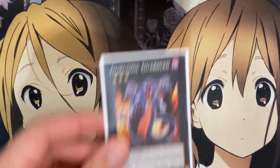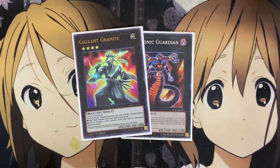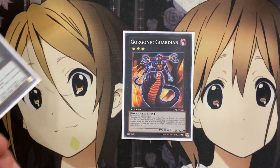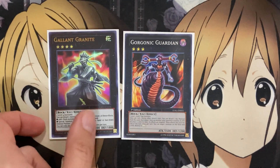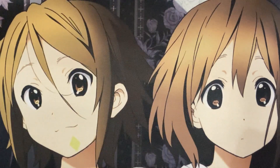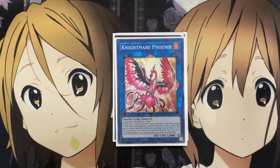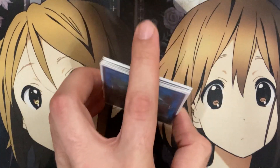For the rest of the extra deck, I run one Gorgonic Guardian and one Gallant Granite. Needing just two level 4 monsters, you can use Prisma for Gallant Granite and search out a rock monster from your deck to hand. Gorgonic Guardian puts the small golems and Earth Hex-Sealed Fusion to use, both being rock-type monsters. I also run one Abyss Dweller and one Tornado Dragon to finish off the XYZ monsters. For link monsters: one Eria the Earth Charmer, one Missus Radiant, one Knightmare Phoenix, one Knightmare Cerberus, one Knightmare Unicorn, and one Borrelload Dragon.